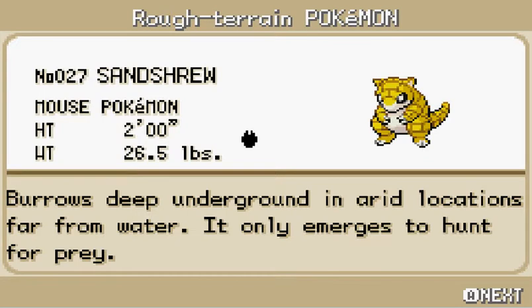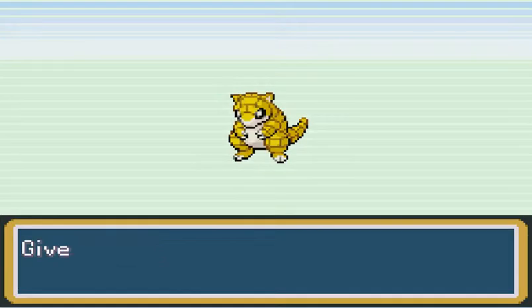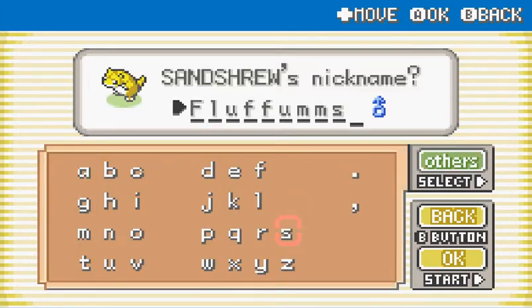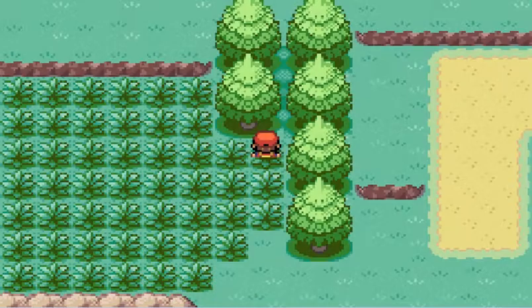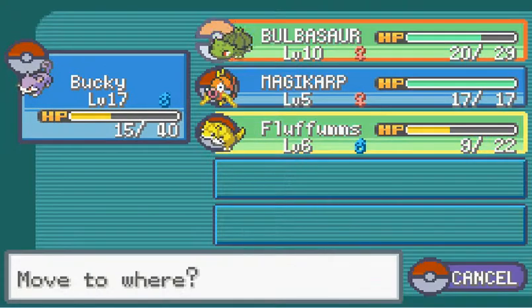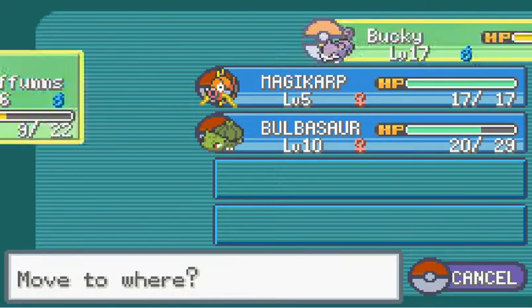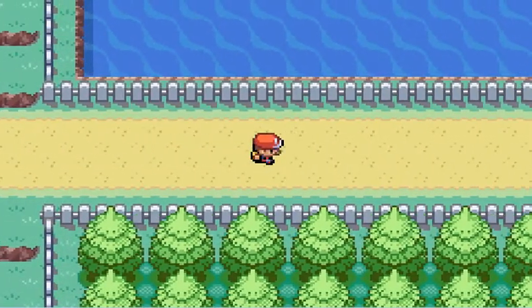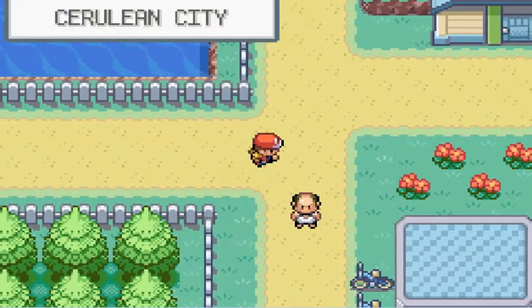Sandshrew burrows deep underground in arid locations far from water, and it only emerges to hunt for prey. Arid means dry, for anyone who didn't know. I will be giving him a nickname because he is the second member of my team. I hereby dub him Fluffums! It doesn't make any sense at all, and that is why it is his name. He's going to be Fluffums the male Sandslash once he evolves — and once you see what Sandslash looks like, you'll understand that's a completely ridiculous name.